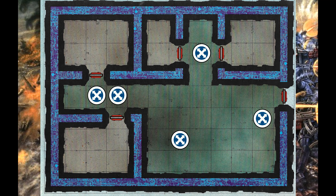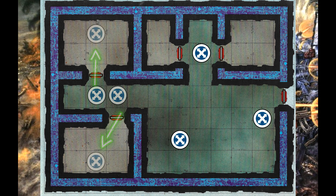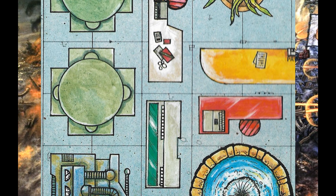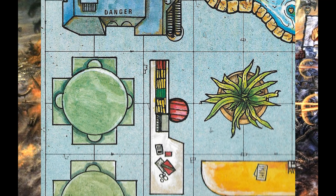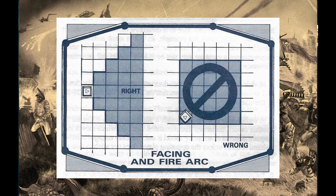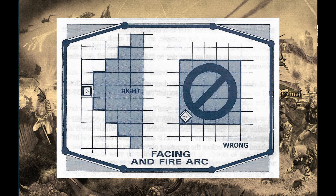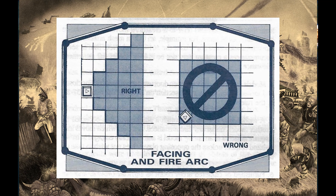Unit coherency is expanded to being in the same room or enclosed space or an adjoining space. Obstacles are treated the same as in the main rules with half movement allowance to cross them. The second section covers shooting when using the floor plans. The facing and fire arc diagram shows clearly which squares can be targeted and that diagonal positioning of models is not allowed.